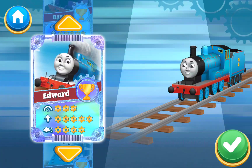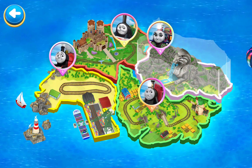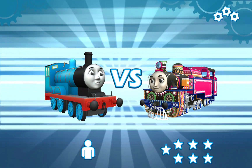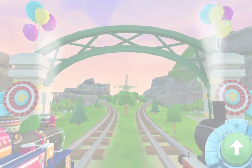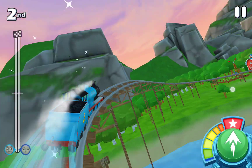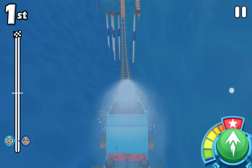Choose your engine — Edward. Choose a challenger. A new challenger appears. Edward versus Ashima. Ladies and gentlemen, prepare your engine. Welcome to the Roaring Falls. Ready, three, two, one, go! Perfect start. You're in the lead.